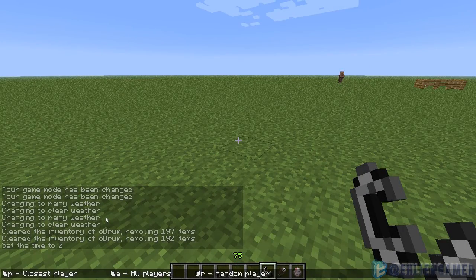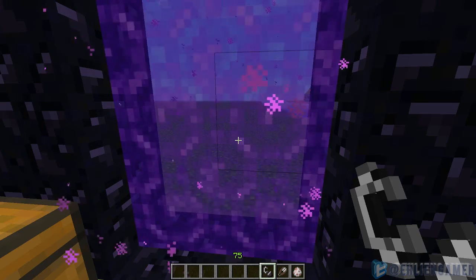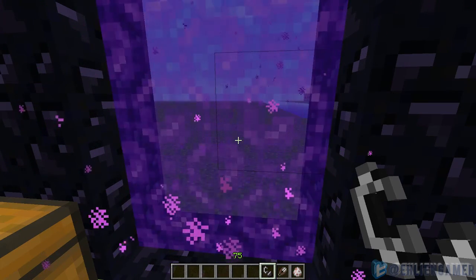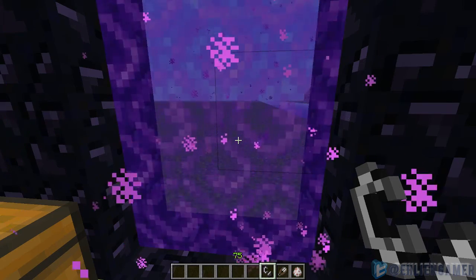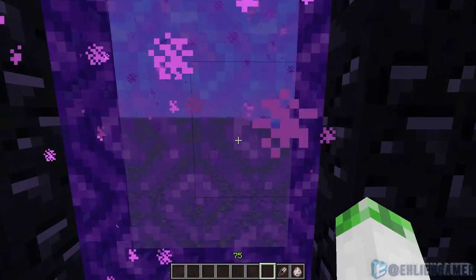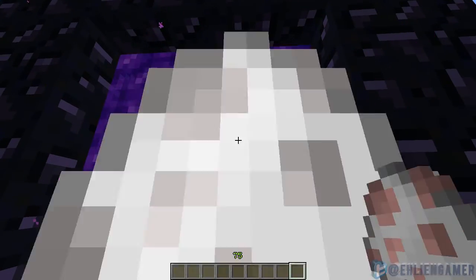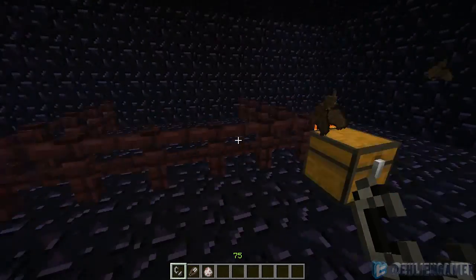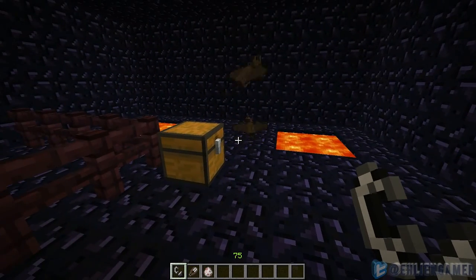When using commands, the selector @P equals closest player, @A equals all players, and @R equals random player. Entities can now pass through portals, as well as players in creative mode can now be instantly teleported to the nether. Here's an example — throw some items, gone, and we picked them all up as we got here.